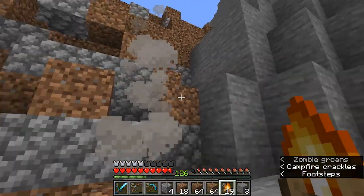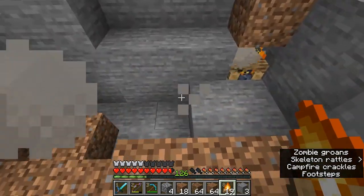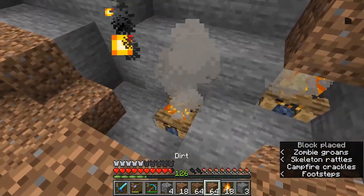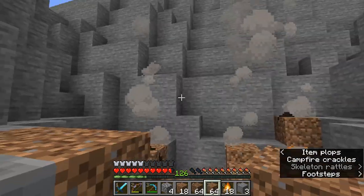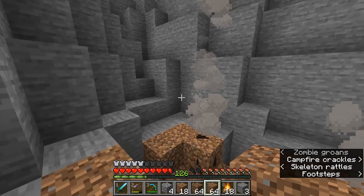Now what I'm doing to make this lake into a hot spring is putting campfires underneath the blocks. If you put campfires under just one block, the smoke is still going to come through — and that's going to make it look like the water is hot.